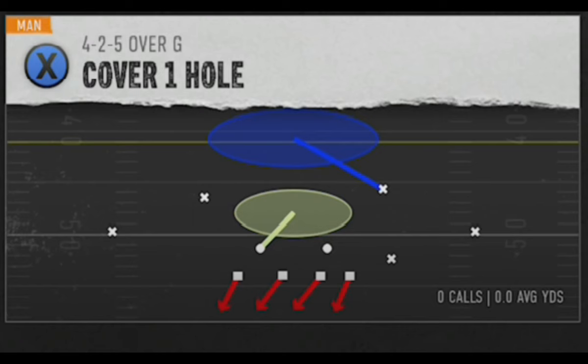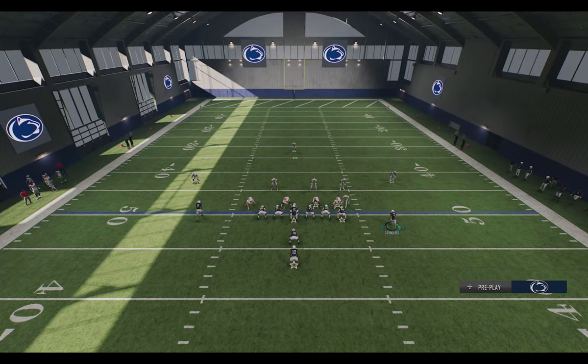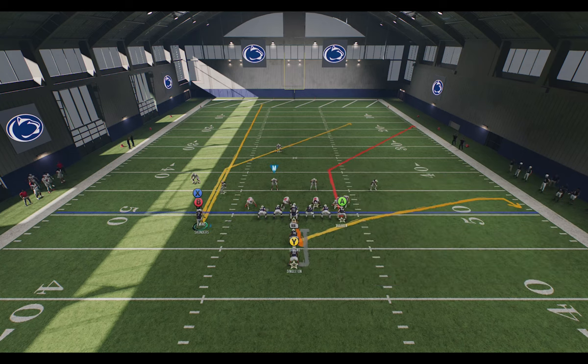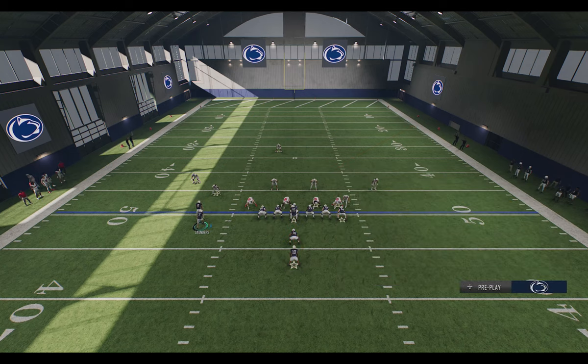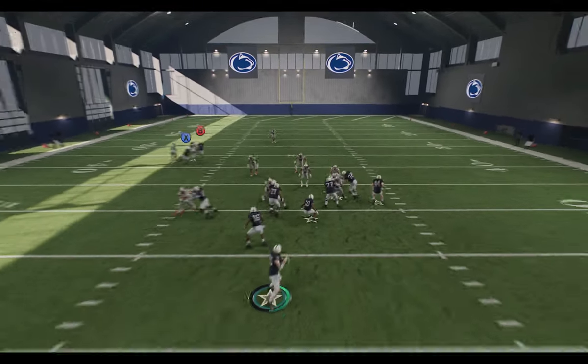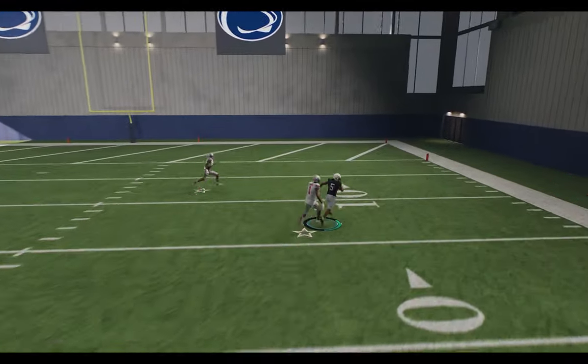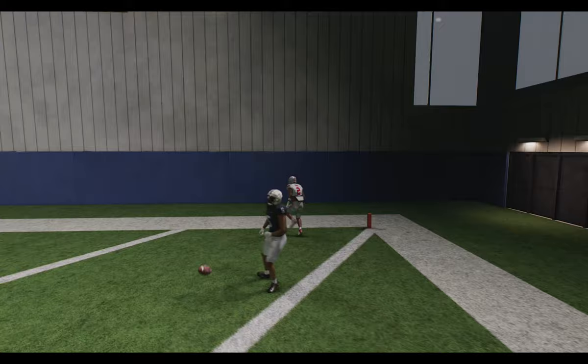Switching back over to College Football for cover one hole. I motion across the B receiver and put the X receiver on a post route because it cuts a little bit better. After that, we block everybody. You can see how the safety cheats over with the motion, covering a lot more space, and the post route gives a better angle than the original route. Very effective for another easy one-play touchdown.